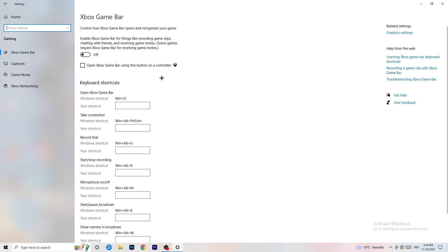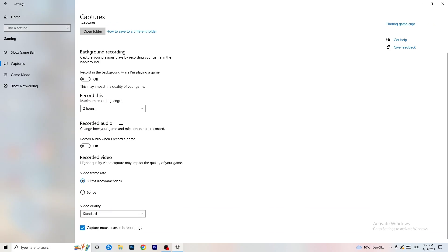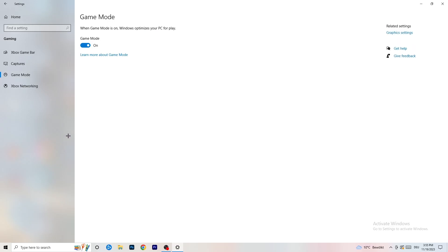Click on Captures on the left side. Go to 'Background recording' and turn off 'Record in the background while I'm playing a game'. If you want to record your game, use proper software like OBS — not Windows. Background recording takes a lot of performance and can cause your game to not launch.